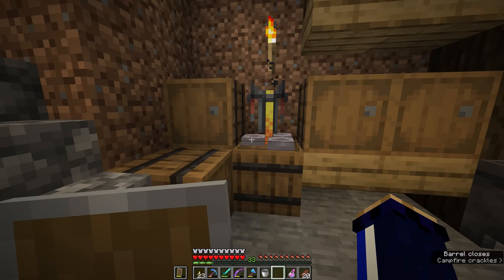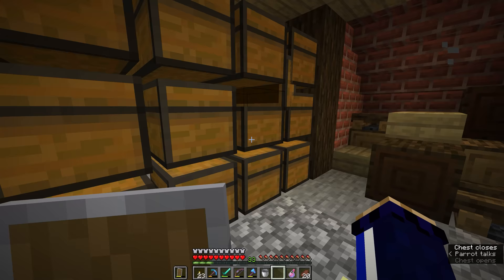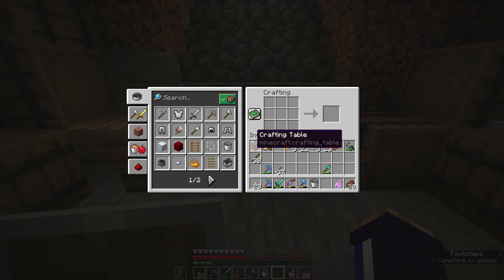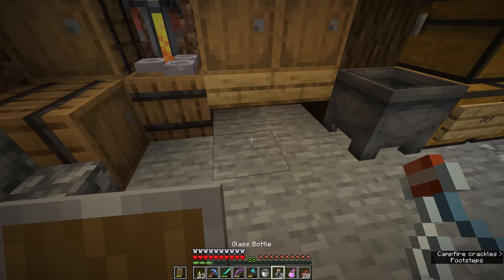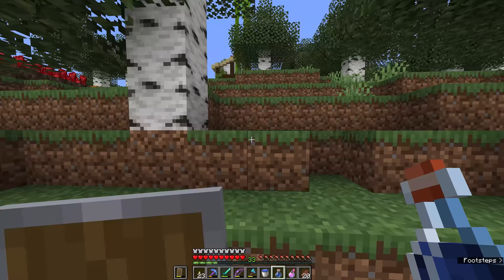We're going to put the potions in the barrel below the brewing stand so that we know where those are. Let's make ourselves a few more glass bottles, and we're going to find something to replace the cauldron because it's completely run out of water. There's a way we can have a permanent source of water for our potion bottles — simply by collecting them from a full source block of water. If we right-click on any water block with these potion bottles, it will refill without depleting the water the way it does with a cauldron.